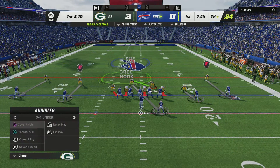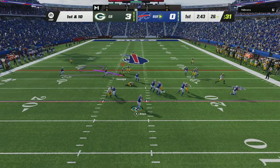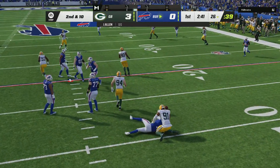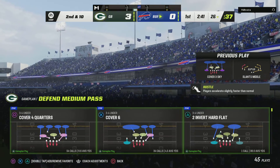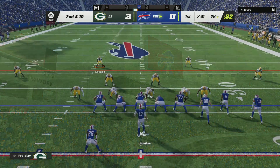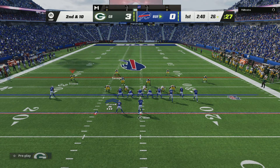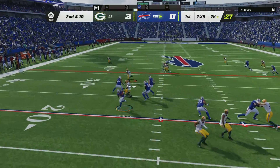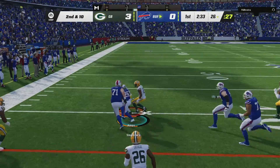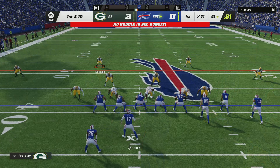Allen and the Bills now with a 1st and 10 at their own 26. Throwing to start the drive, Allen, and he takes a shot on the release as this will be incomplete. They certainly did a nice job improvising there, extending the play, hoping someone would come open downfield, but they never did. Once again at the 26-yard line, 2nd and 10. Here's a pass swung out left to his running back, and they get him down but not before he takes it across the 40-yard line.